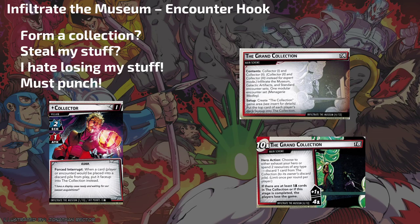So the encounter hook — the Grand Collection creates the collection game area. Put the top card of each player's deck into the collection before you draw your hand. The collection is an assortment of cards: player cards, encounter cards, all sorts. If we look at the main scheme, if there are at least five cards in the collection, players lose the game. It is an alternate loss condition for the heroes.